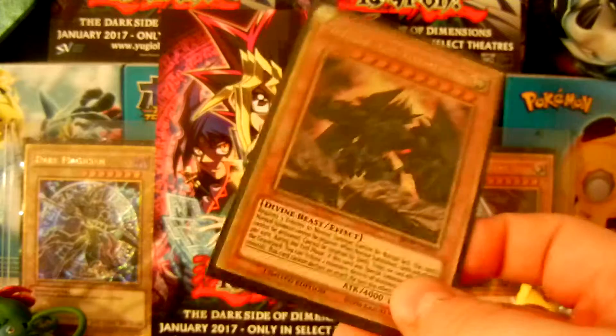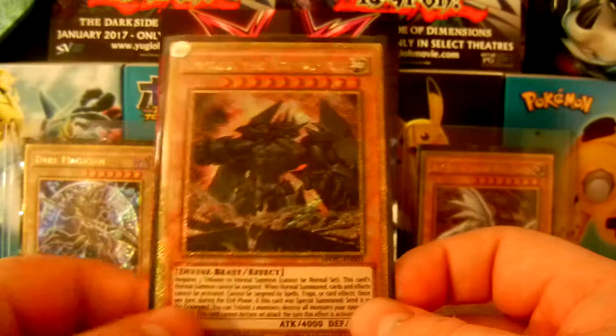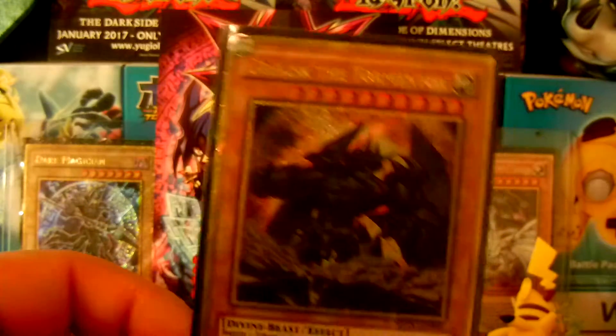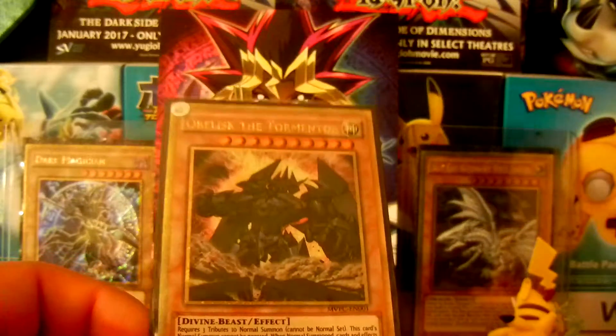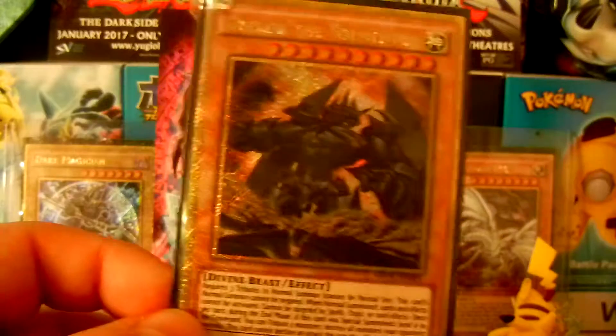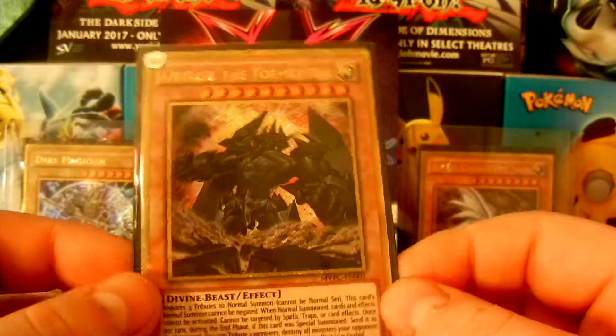I don't know if they have Ra in this Dark Side of Dimensions set — I don't think Ra is in there. But they should have. They did Obelisk and Slifer, why didn't they do Ra? That's kind of silly, but I guess Obelisk for Kaiba, Slifer for Yugi, so on and so forth. That's probably the only reason why those two were in there. Someone can tell me in the comments down below what the reality is of why Ra wasn't in there.